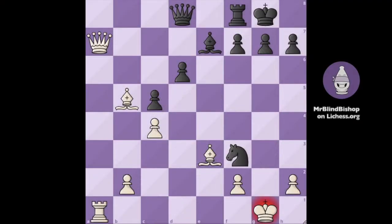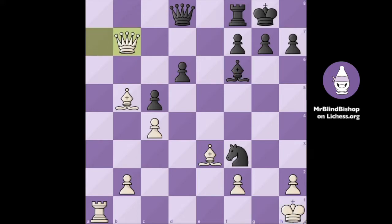So first we have to step out of check, so Kh1 and black continues with Bf6. We play Qb7 making space for our rook. Now black plays Ne5 and we go Ra7.